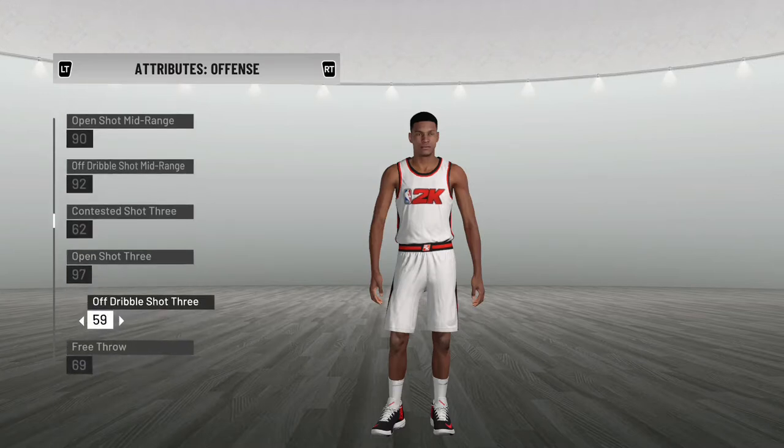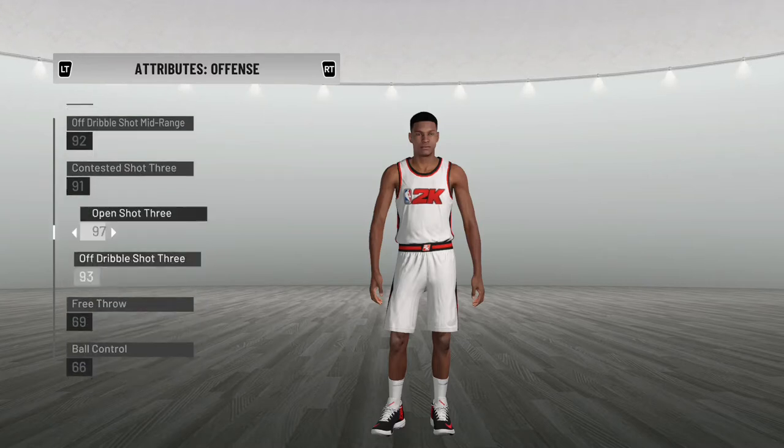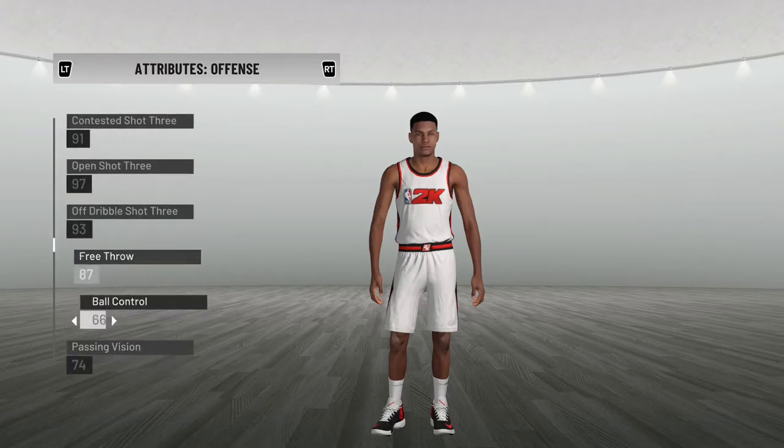Open shot three - I've been going off on my basketball team - 97 open shot three. Off dribble three would be a straight 93. Contested three, when someone is in my face I do pretty good, so I'm gonna say 91 contested shot three. My open shot three is dangerous - you really shouldn't want to leave me open.